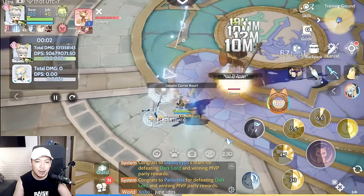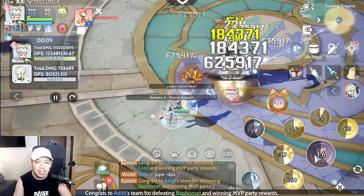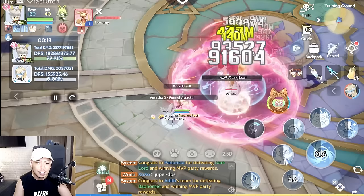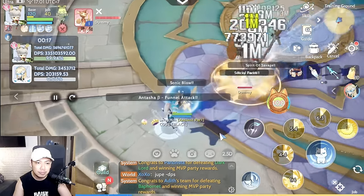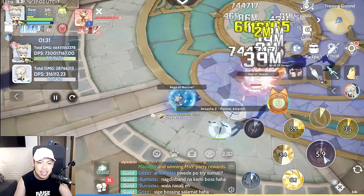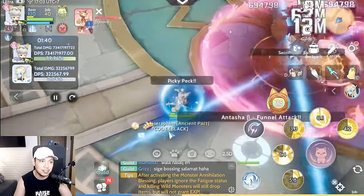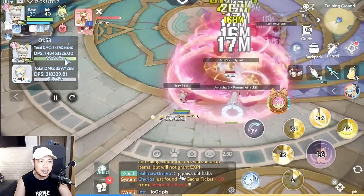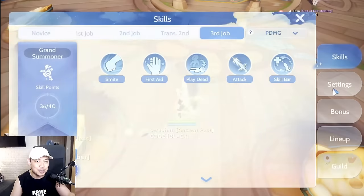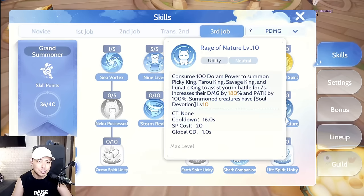As demonstrated, you use all your skills, then when the Doram isn't doing anything with most skills on cooldown, you cast Sea Vortex to fill the gap, allowing you to cast Rage of Nature again. We reached almost 750 million DPS. You can opt to squeeze in Sea Vortex — it's helpful for cycling Rage of Nature more frequently.